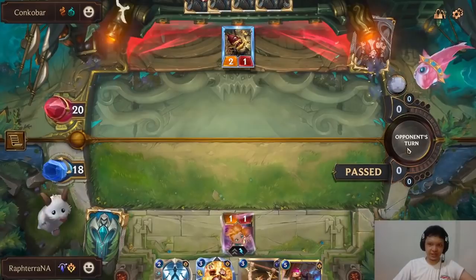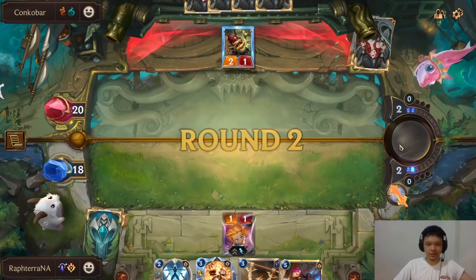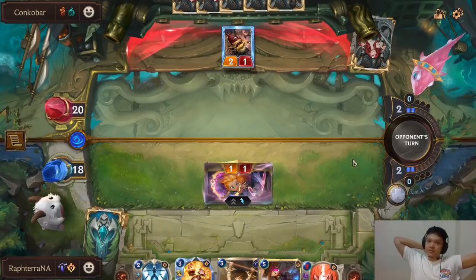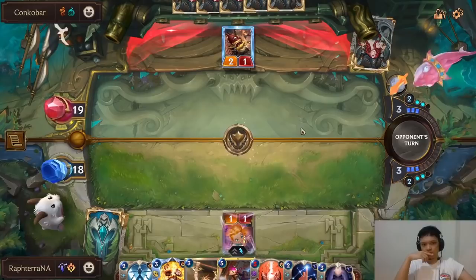Maybe I should have summoned Zoe next turn so I at least threatened Pale Cascade. The fact that I summoned Zoe this turn means he won't hesitate to use Vile Feast, since he knows I won't get the draw with Pale Cascade. If I summon Zoe next turn instead, he might hesitate. Lesson learned — always summon Zoe on turn 2 if you're attacking on even turns. Luckily he doesn't have Vile Feast, but that could have been a bad play.